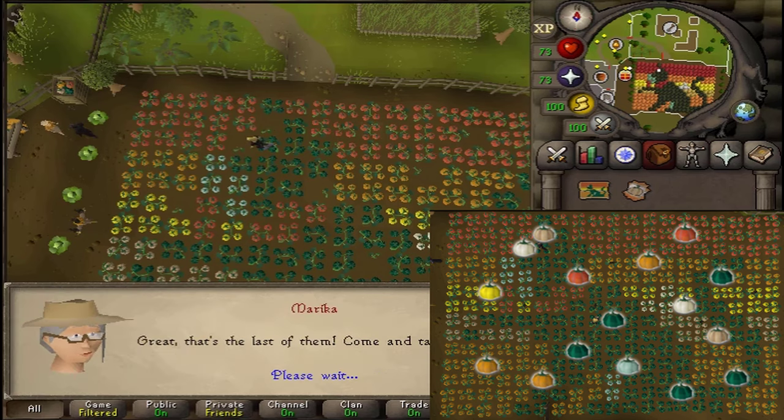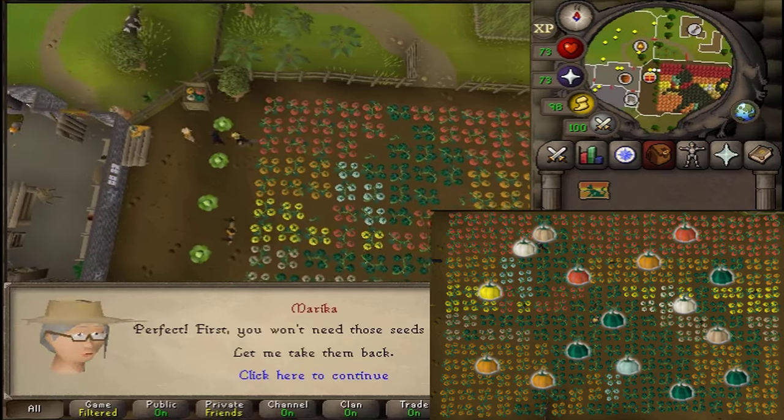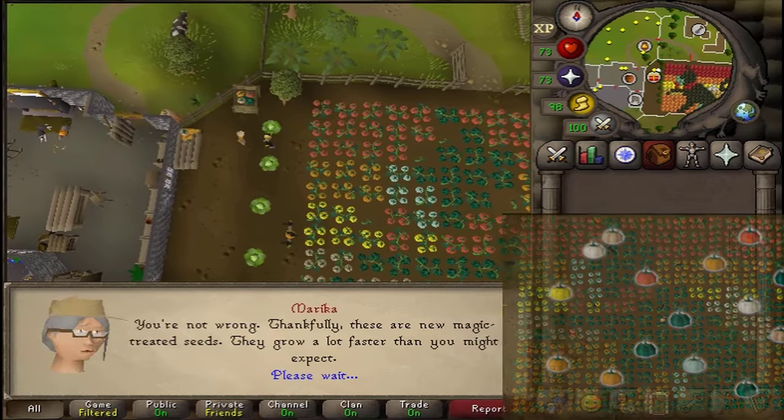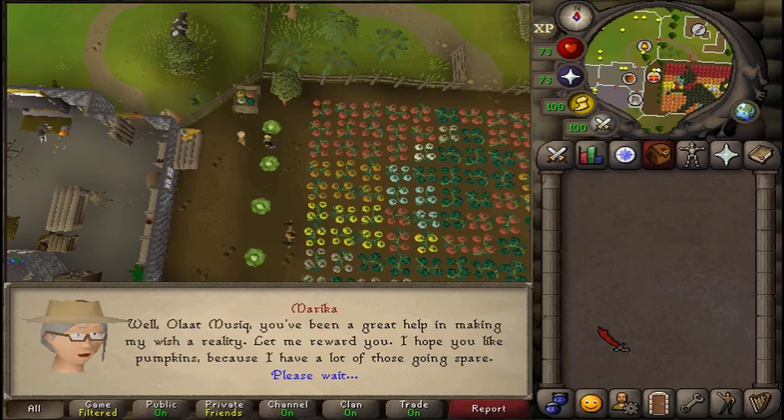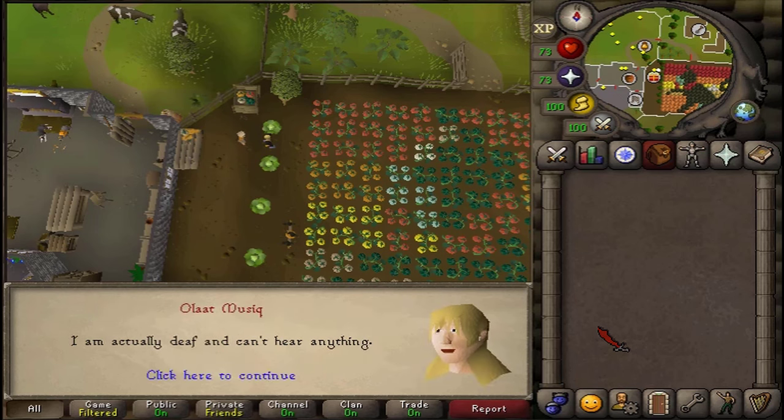Next, use your phone and hold it on the spacebar one more time for the final cutscene. Press option one, two, or three, and this will trigger the cutscene.